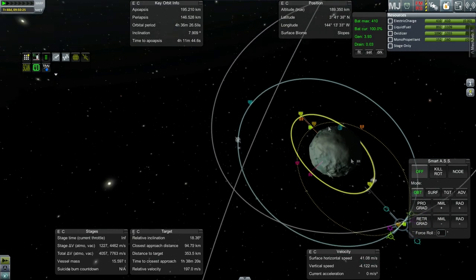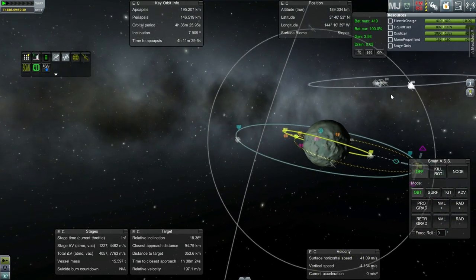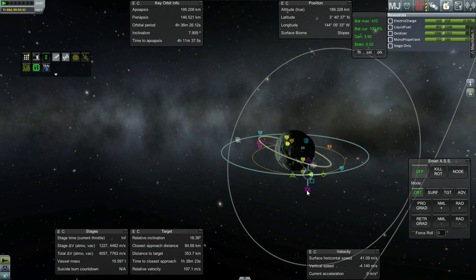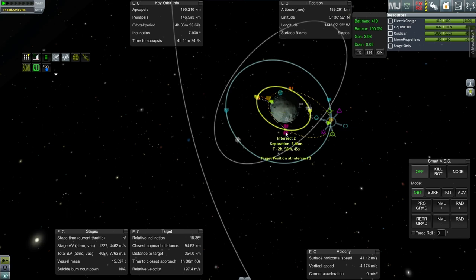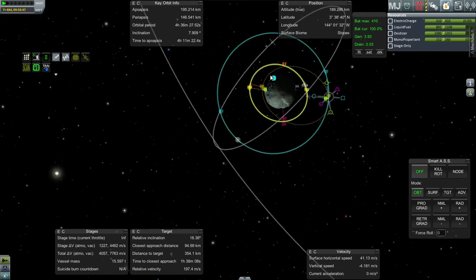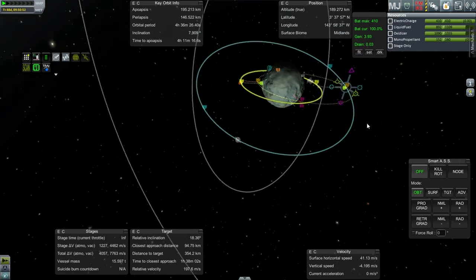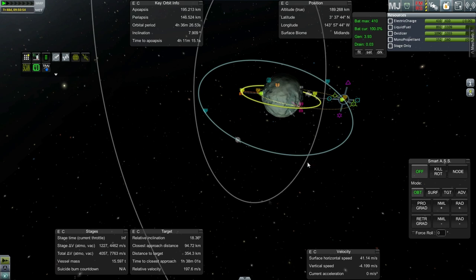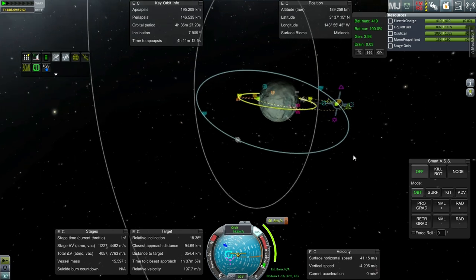We can get the periapsis real low and then figure out how close we can get. We'll have to do another burn to really line it up, but I can correct the inclination — that's why we're doing it at the ascending node. I'm trying to avoid radial burns because, even though this thing has a lot of delta-V, I don't want to be too inefficient. We'll get a close pass and then sort out the separation as we make the burn, since trying to tweak it to less than one kilometer now would probably result in missing it during the burn.